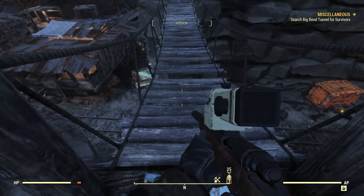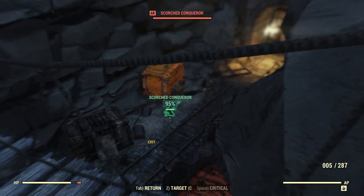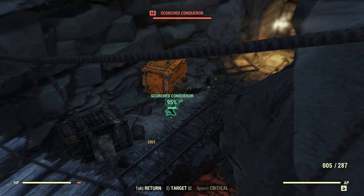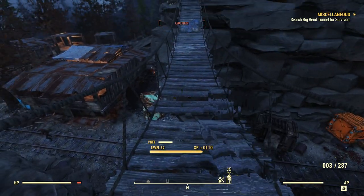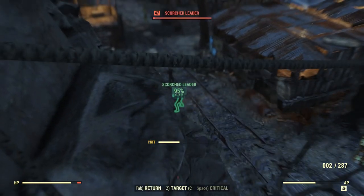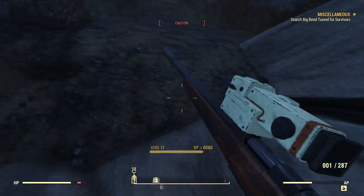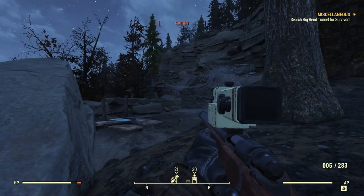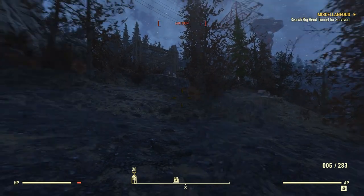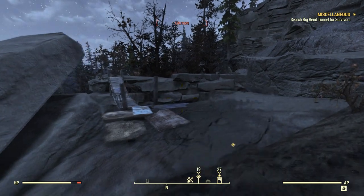Remember when we were up there in the last episode, we were looking down in here and saw a bunch of baddies. Wouldn't it be cool if that level 329 guy just came from here and already cleared everybody out? That would be awesome. Looks like one of the survivors are down there. A Scorched Conqueror level 68. Holy cow, man. It's cool to do that much damage.